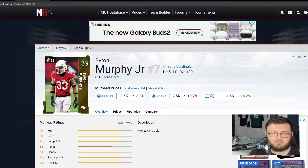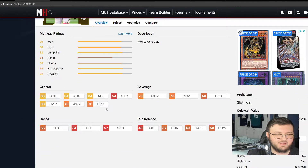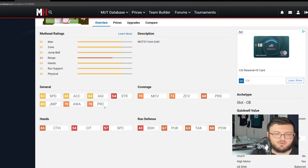Starting off right away with Brian Murphy Jr., who is a 78 overall. He has 83 speed, 84 acceleration, 73 zone coverage with 70 man coverage, 65 catching, and an overall really decent cornerback. He also has 68 hit power, which is of course higher up for a cornerback. He gives you all around decent stats.